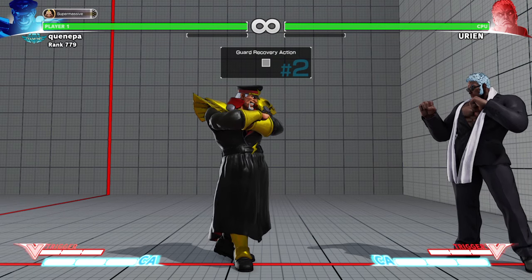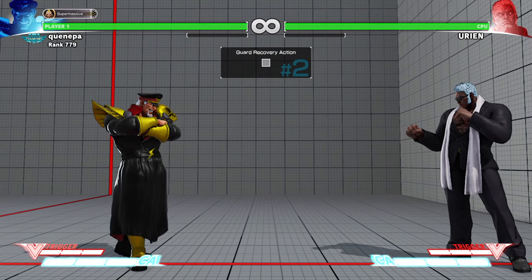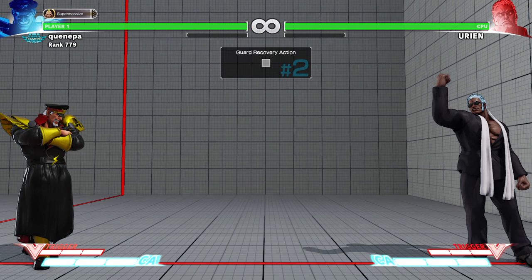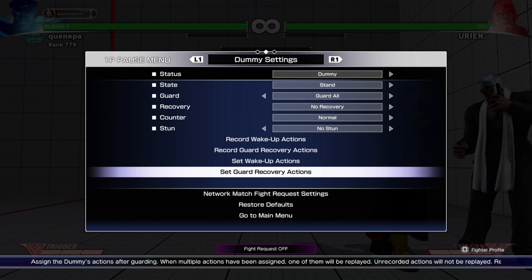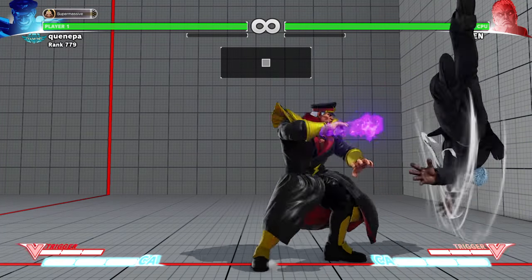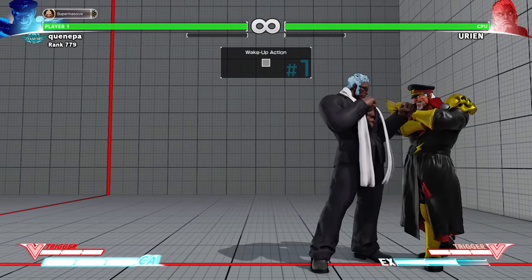You basically want to keep Urien under pressure once you have him in the corner. He struggles a lot in the corner. The thing I don't like about Urien is that if you try to jump to bait out the reversal, you still won't be safe — which kind of doesn't make sense. If you throw Urien and bait out the reversal, you can't do anything. If you jump bait it you have to block it.